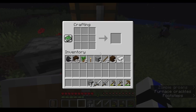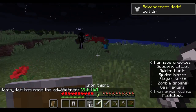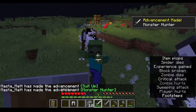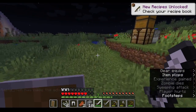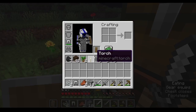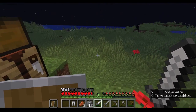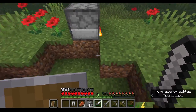I'm down two hearts. How much string do you have? Two. So we have enough for one more wool — five wool in total. So we only need four more string.